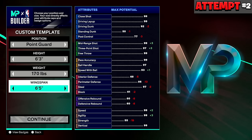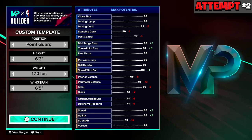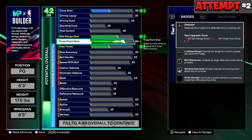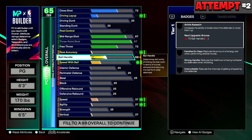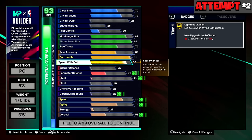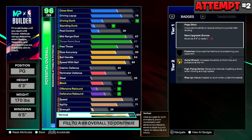Attempt number two: back into the builder, 6'3, same minimum weight, but this time 6'5 wingspan. Since I wasn't going for a 99 3-pointer, there's no point in going minimum wingspan — longer arms help. I went with 94 ball handle for Hall of Fame Handles for Days, put speed with ball to 86 for Gold Lightning Launch, then messed with my vertical up to 78 because I was going to attempt to put contact dunks in the build.